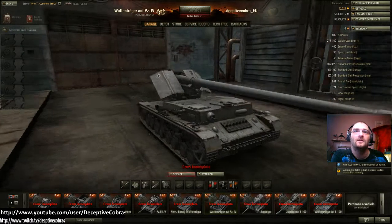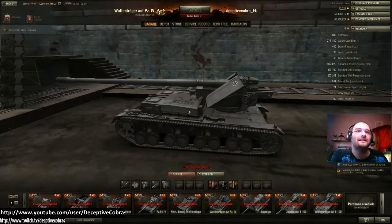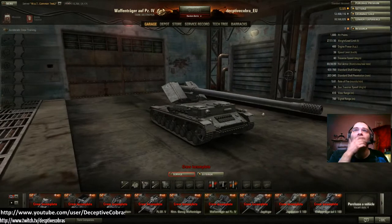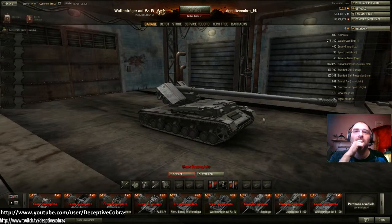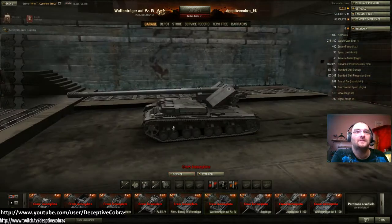Let's see what she looks like — holy cow, that is a long barrel. That is a big boy right there. 1600 hit points, not bad for a tank destroyer of this tier. So guys, those are the German tank destroyers in a nutshell.